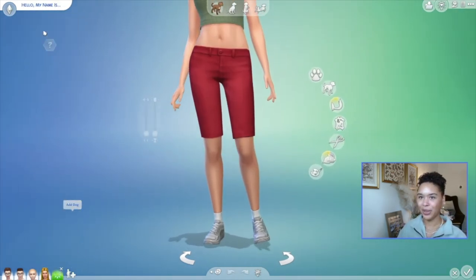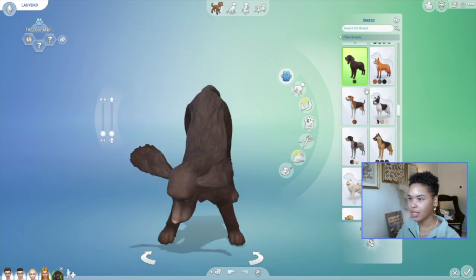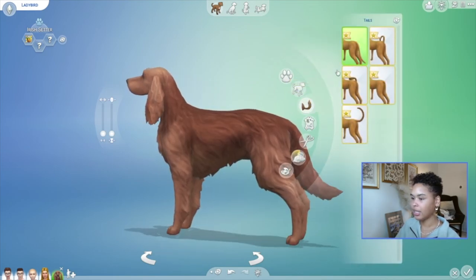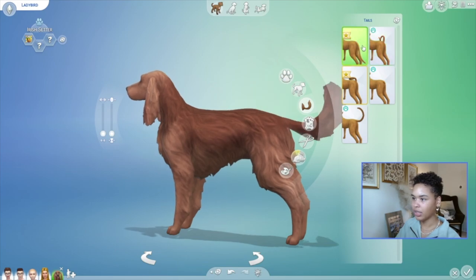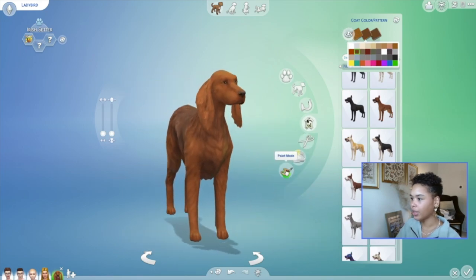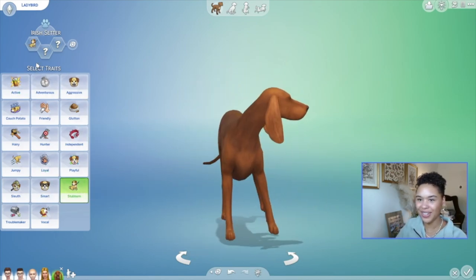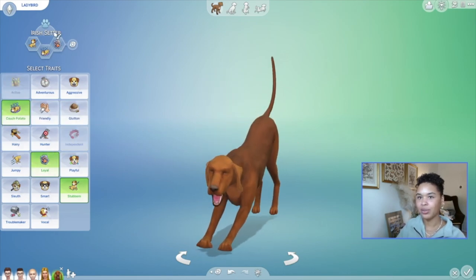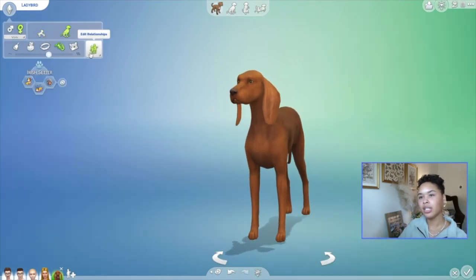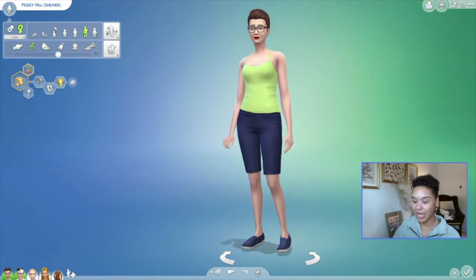And last but not least we've got to make Lady Bird. I don't know what type of dog Lady Bird is — she's not a poodle, she's almost like one of these. That looks like Lady Bird. Lady Bird is pretty skinny and she has a very thin tail. She's pretty much brown all over, so I'm just going to do like maybe these shades — she's like an auburn color. Okay, Lady Bird is not active. She is stubborn, a couch potato, and she's loyal. There goes Lady Bird — what a good girl. Lady Bird is pretty old, but I'm just going to say she's like an adult type of dog. This is the Hill family household, remixed.